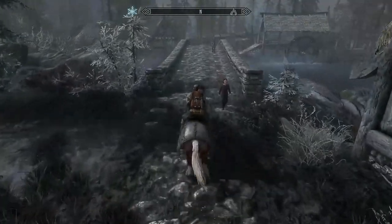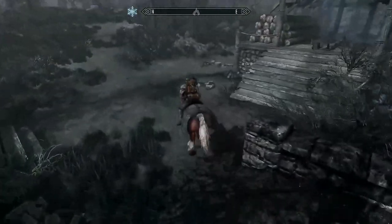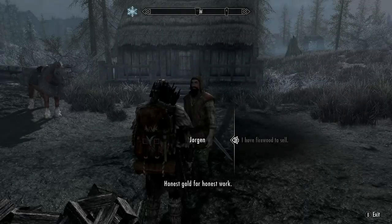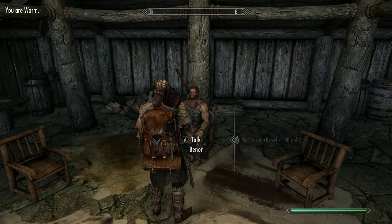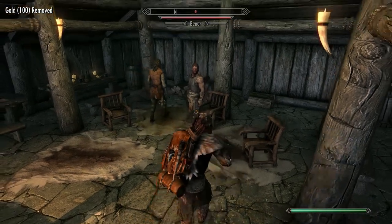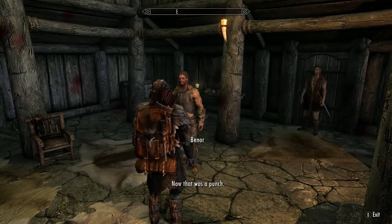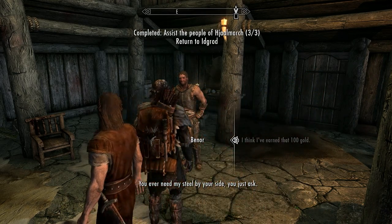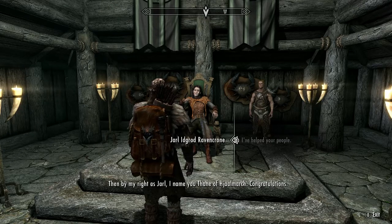Head back to Morthal and complete the other two favours. These are really simple: head over the bridge to the mill, chop a few pieces of wood, sell it to Jorgen, and it counts as one of them. Now find Benor, the local tough guy, and challenge him to a brawl. Kick his backside, and not only do you win the wager, but this bizarrely counts as helping the locals. And you're now Thane of Morthal — congratulations.